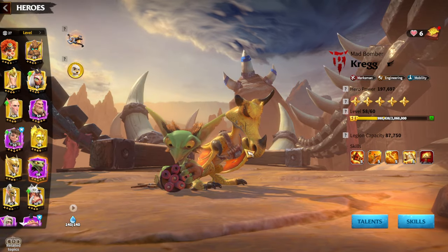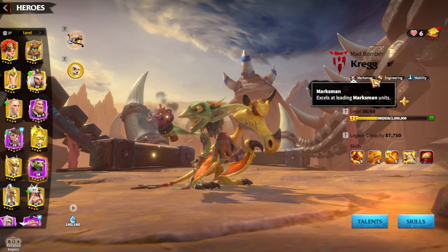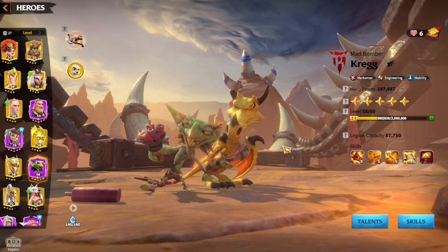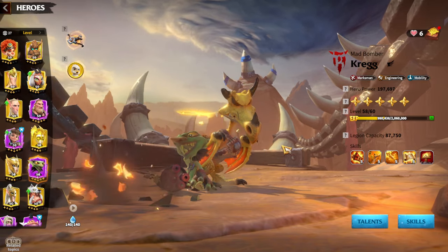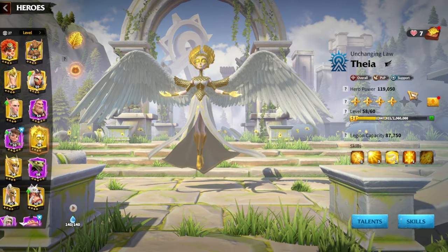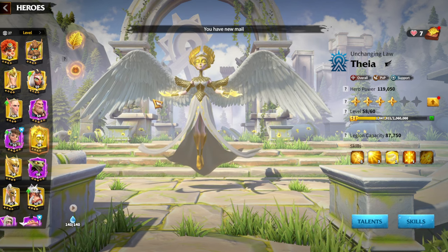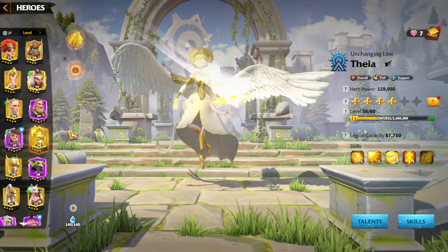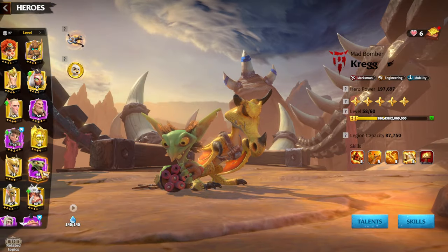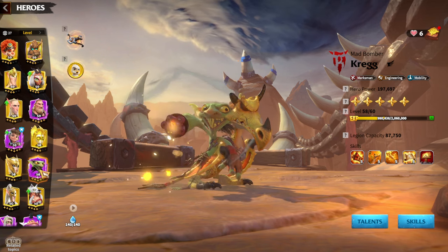Why should Craig be the primary hero instead of Thea? The answer is pretty simple. You want to use the marksman talent tree, and that should be your approach when playing Wyverns, because you are buffing your Wyverns which are marksman units. Thea has an overall talent tree with PvP and support, which is a good thing in general. Maybe if you prefer to be tankier you'll run Thea as primary, but for more damage on the battlefield, Craig should be primary.